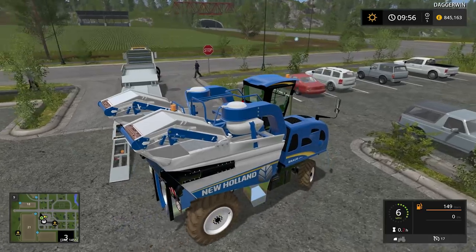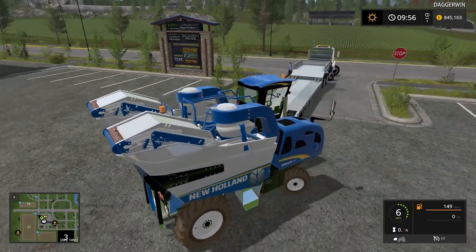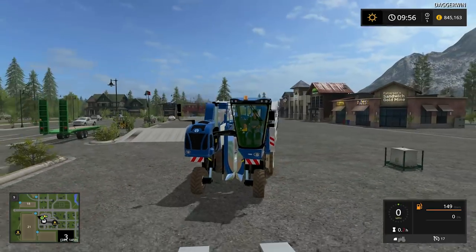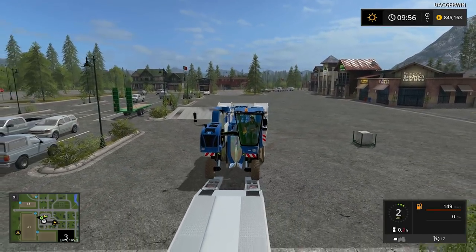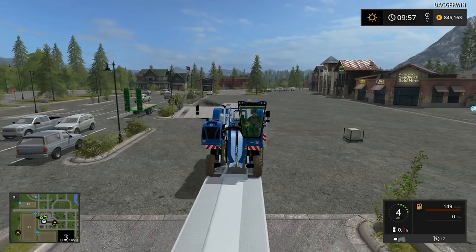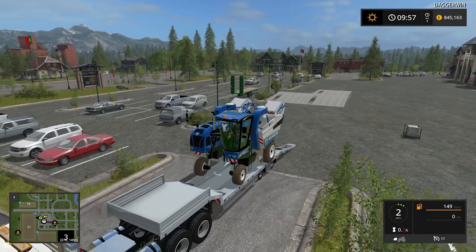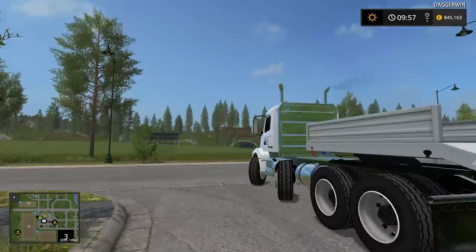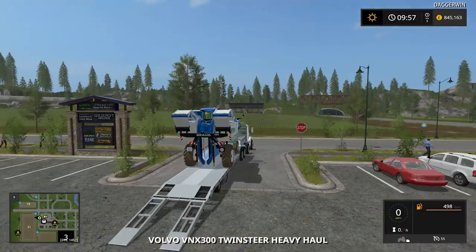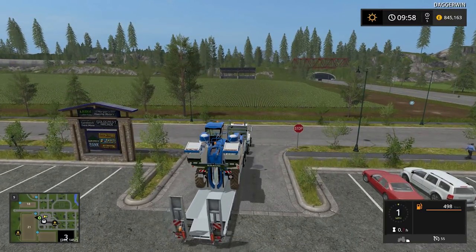Right, onto the trailer. Probably easier from third person view - it has very small front wheels. And as you can see it's very close, but it's doable. We'll put it there. We'll have to get a tipping trailer and a tractor later, but we'll do this for the time being.